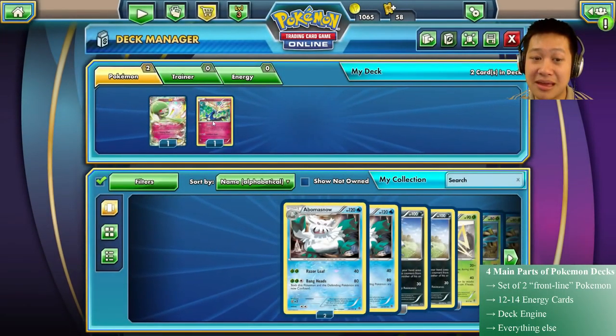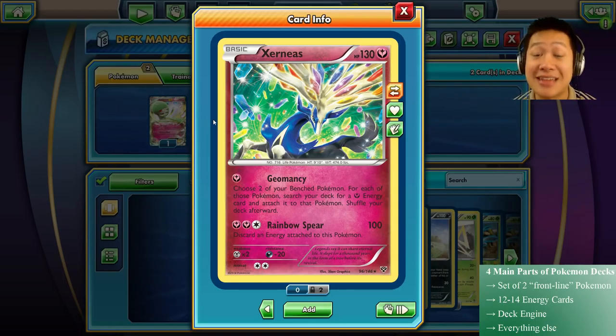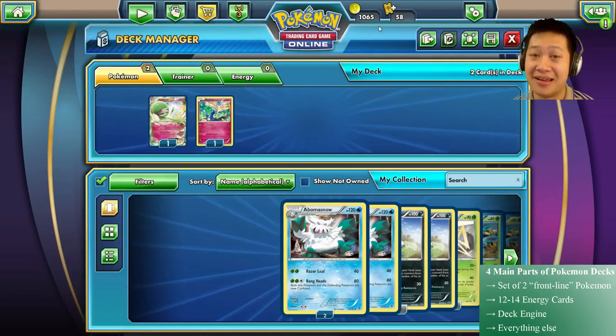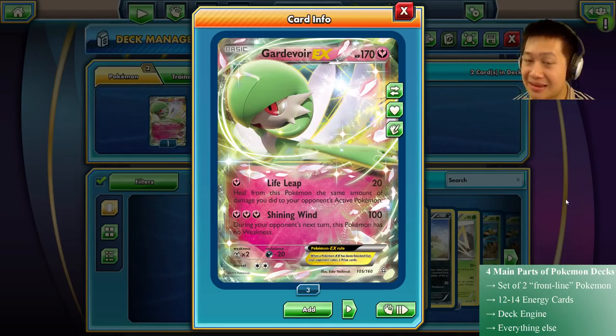The other Pokémon in your pair can be a utility Pokémon. Take Xerneas, for example. It doesn't have that many hit points, and its attack requires you to discard energy, unlike Gardevoir. But Geomancy — the utility — provides energies for your deck much faster than you normally could. Two more energies per turn, for a total of three including your regular attachment. You're going to overwhelm your opponent by having your Pokémon ready faster. Xerneas is just an example; Deoxys can help draw cards, or Landorus charges energy for fighting decks. Go through my videos and you'll see a pair: sometimes utility and EX, sometimes two EX Pokémon that balance each other's weaknesses or complement each other.